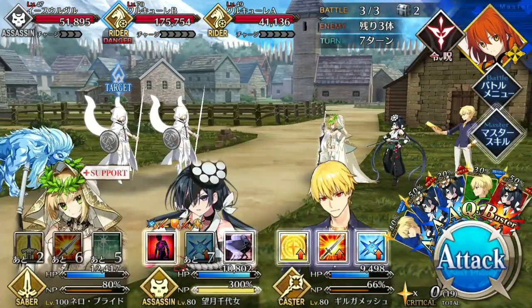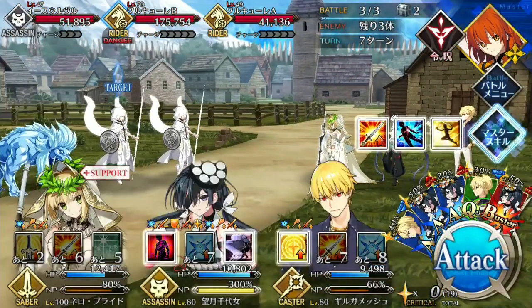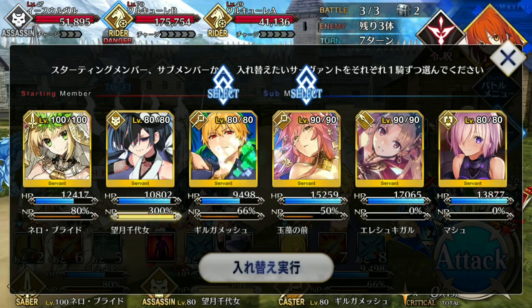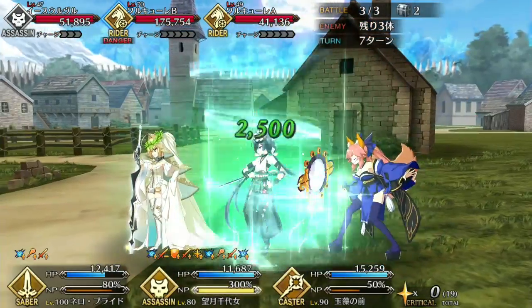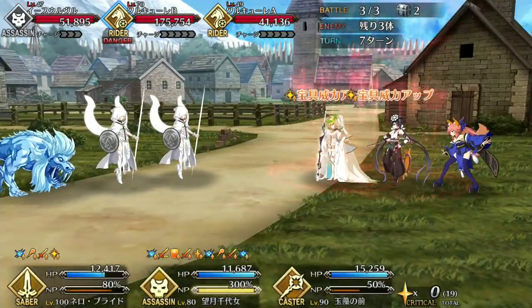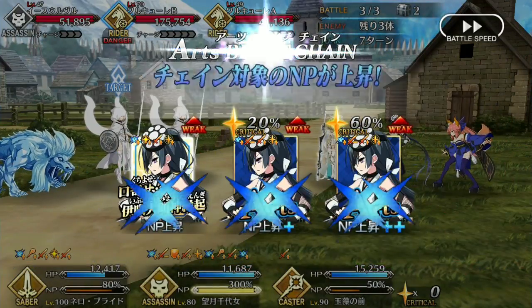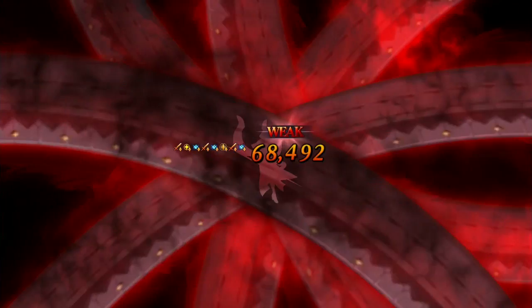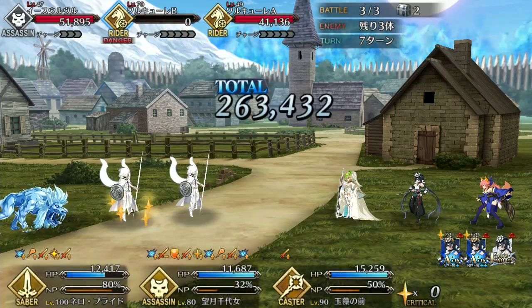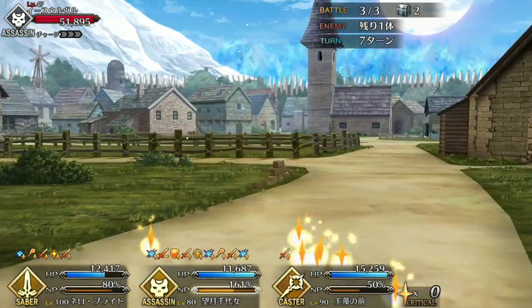Her Noble Phantasm is a single-target Arts attack that inflicts Skill Seal and decreases enemy crit rate. Skill Seal is a very situational debuff and usually doesn't come into play much, and the crit debuff rate is so minor it's not really noteworthy. Thankfully, Assassin Paraiso has enough NP gain and charge to access her Noble Phantasm relatively quickly and easily. It isn't difficult at all to Noble Phantasm multiple times in a battle with very little setup, so at the very least her Noble Phantasm is a consistent source of damage. Unfortunately, that damage isn't very strong — she lacks an NP interlude at the time of this recording, so her Noble Phantasm damage is rather mediocre. And unlike most offensive servants, she is also lacking severely in the damage buff department.